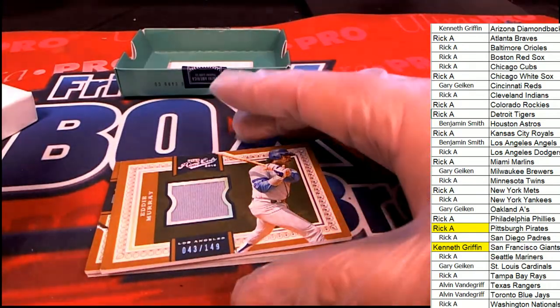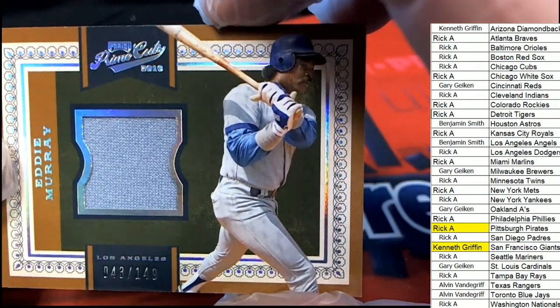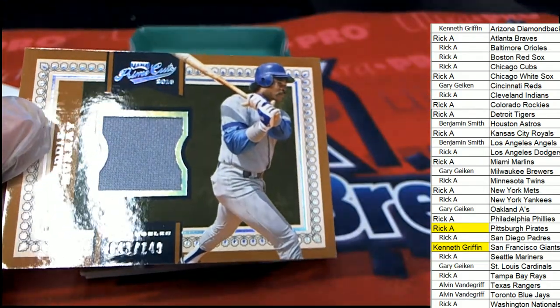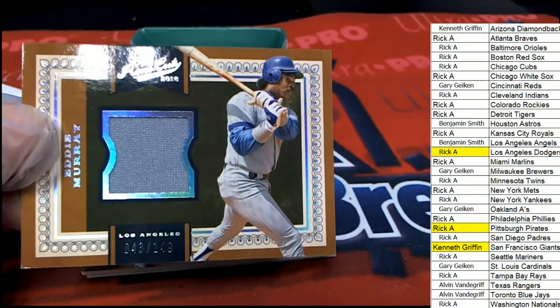And the next hit coming out of here is... Eddie Murray. LA Dodgers, Eddie Murray. Nice relic hit right there. So that's Rick pulling this one down. Way to go.